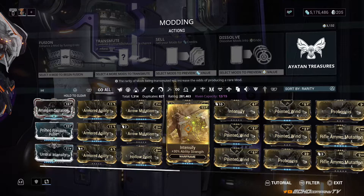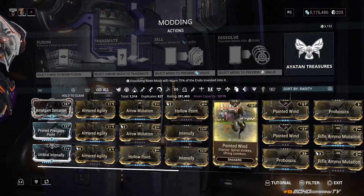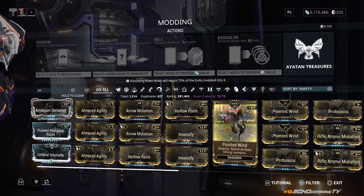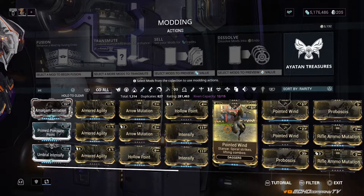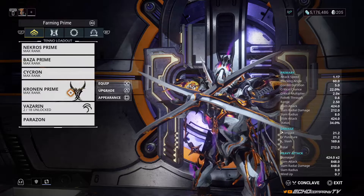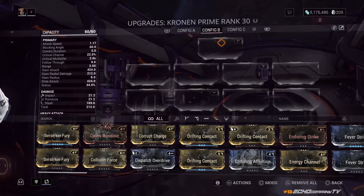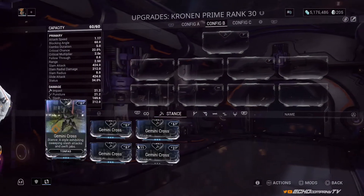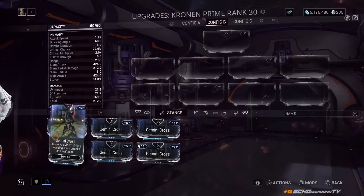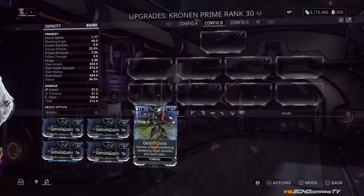To use the Fusion option, come to your mod section in your orbiter. You'll notice some mods like Pointed Wind are stance mods for daggers — they only have three lights on the bottom and cost around 300 Endo to rank up. If we look at my melee weapon, the Krohkur Prime with Nekros, and go into the upgrade section, you'll see a swirly tribal logo at the top — that is the universal symbol for stance mods, and they only apply to melee weapons.